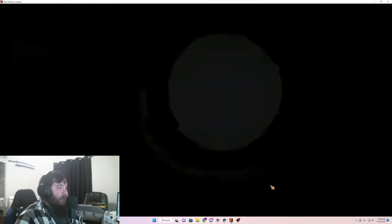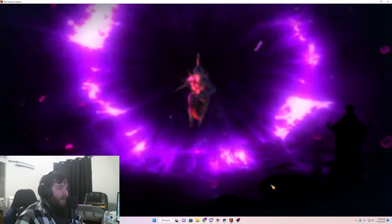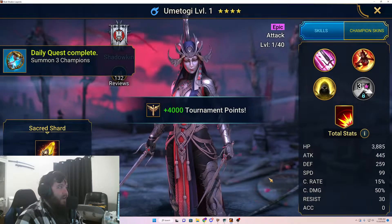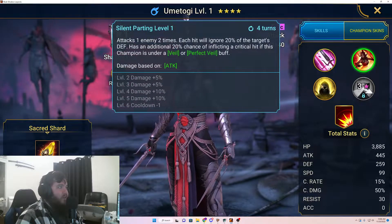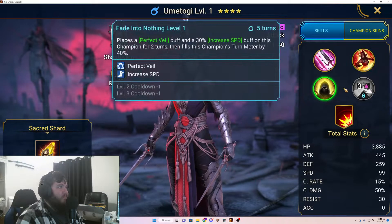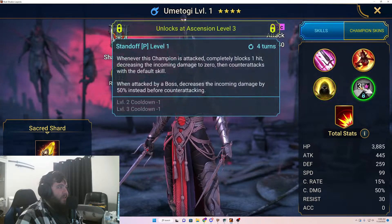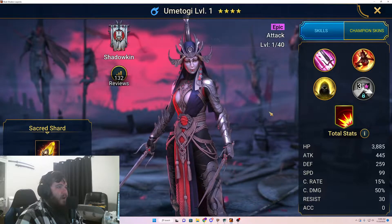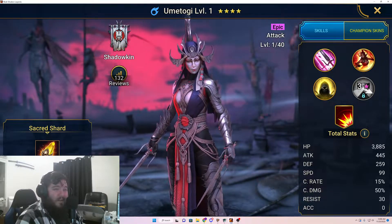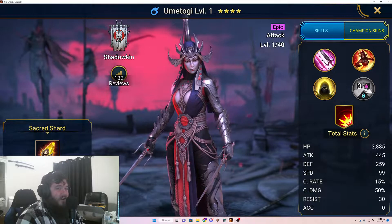Come on, yellow. Another epic. Umatogi. I don't think I'm gonna end up using her — she doesn't look crazy good, probably just gonna be a champion that sits in the vault, but we'll see.